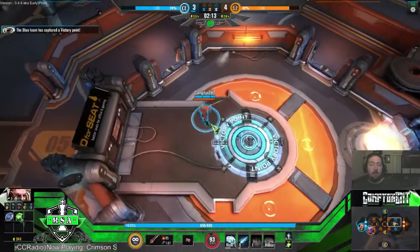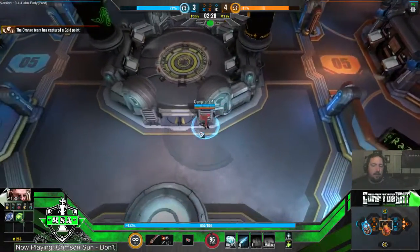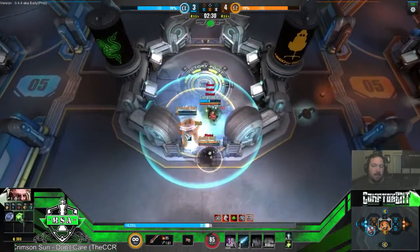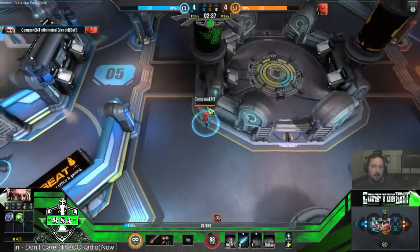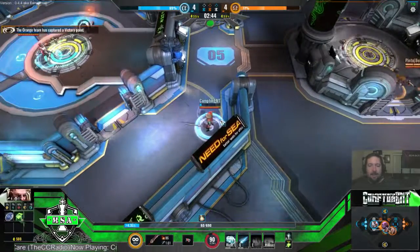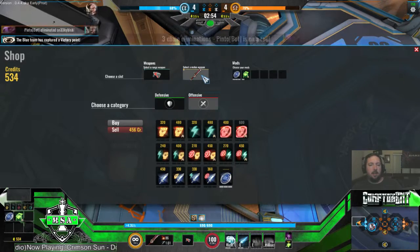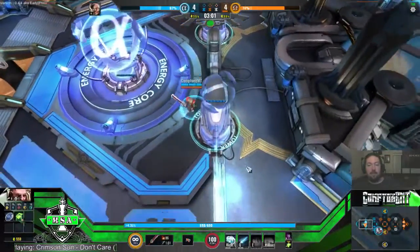The four weapon types on the left will be physical, the four on the right will be energy, and there's an energy stat and a physical stat — it affects damage. When it comes to melee weapons, blades are energy and swords and hammers are physical. You can die pretty quickly in this game.